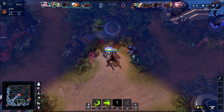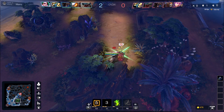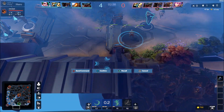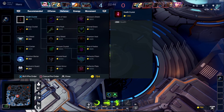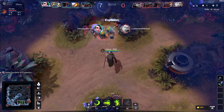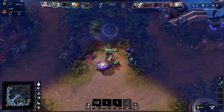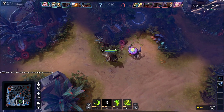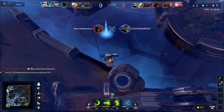I go back out there and finish the jungle camp. The video is sped up at about 1.5x, so the game isn't actually this fast. I go back when I have enough gold to get my next item — I purchase boots for movement speed — then head right back out to the jungle camps since I can't teleport anymore.